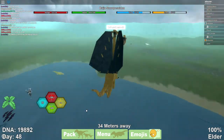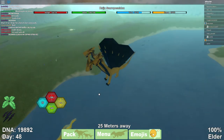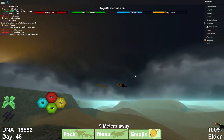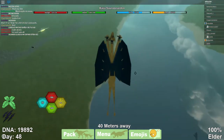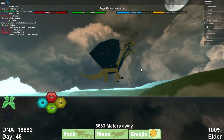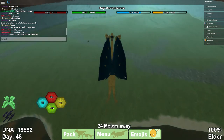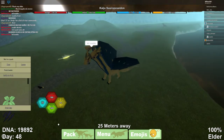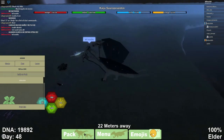Hey guys, so I was like 90% to elder when this pack for no reason came and attacked me. I turned into a Potter and 1v5'd them - there was a triceratops, spino, ectoids, and a Wendigo, lots of stuff, and I still won. Now I'm going to make a nest here and change back to Headless Horseman so I can finish the review.